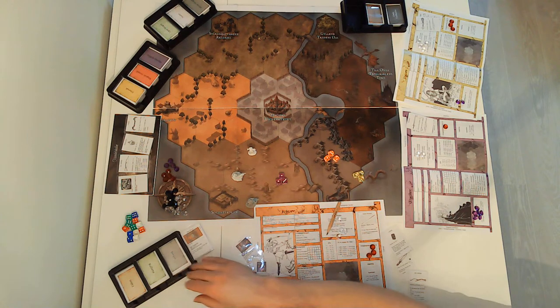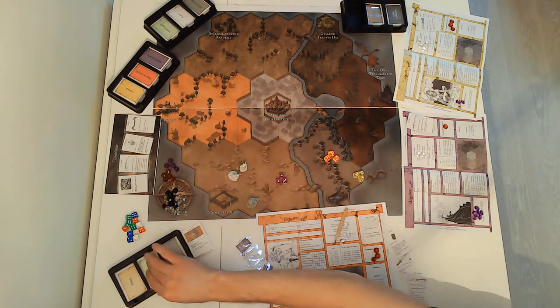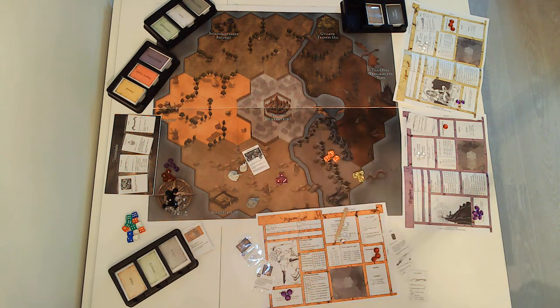At noon, players draw adventure cards representing the regions they are in and resolve them. If players share the same space, they draw a shared adventure card, which is resolved by rolling a die, reading, or whatever it says on the card.